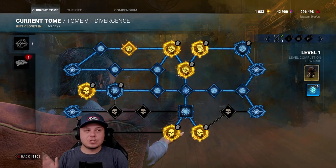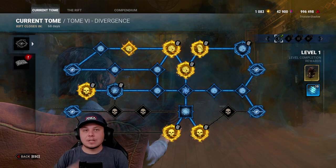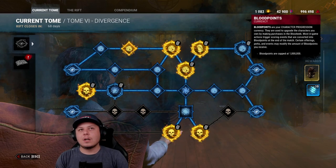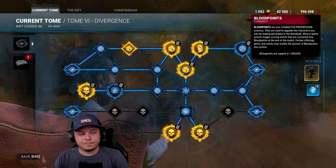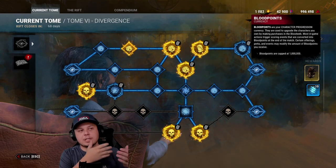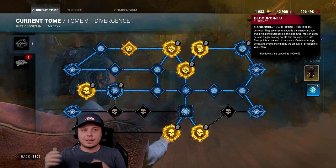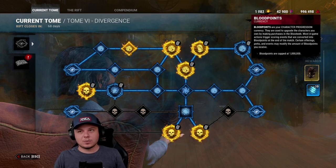So if you guys don't know what this video is, essentially we're trying to save blood points for the next chapter release. The way that we're saving blood points is because we can only store up a million blood points on the cap, and so we're trying to save up blood points beyond the million blood point cap, to have a little bit of extra reserve that we can dip into whenever the next content releases.